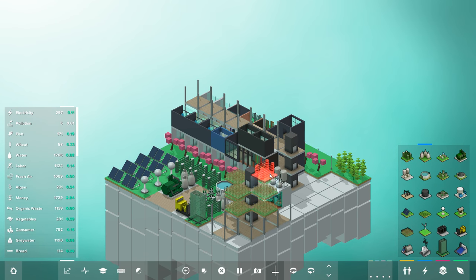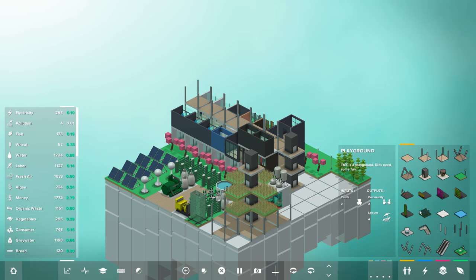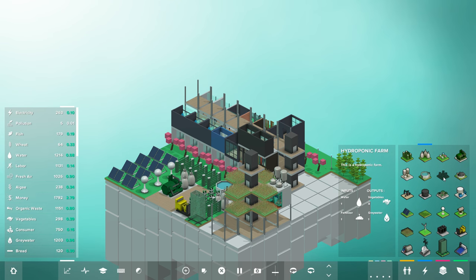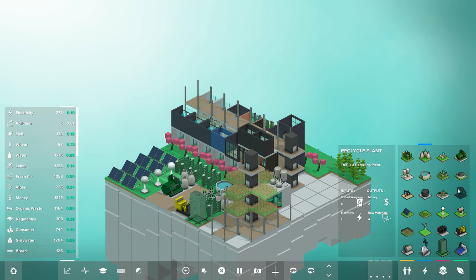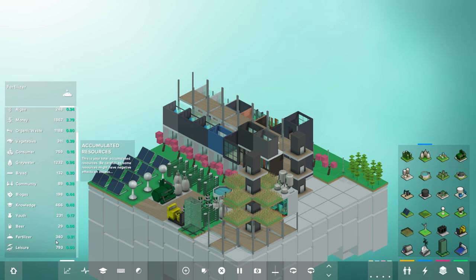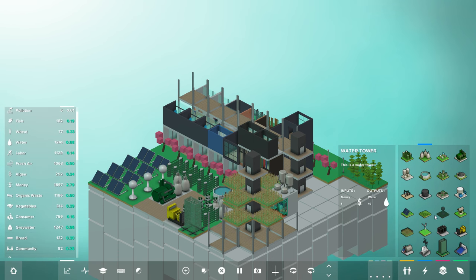I am basically building a skyscraper of crops here — probably built fairly inefficiently, because that's the kind of person I am. But essentially by building one floor on top of itself over and over, we can make increasingly interesting and complex farms. I have wheat fields down here right now, but we could also have hydroponic farms that take water and fertilizer and make vegetables. We're producing very little beer though — we could use more wheat and more fertilizer. This is where they really harp on vertical farming.